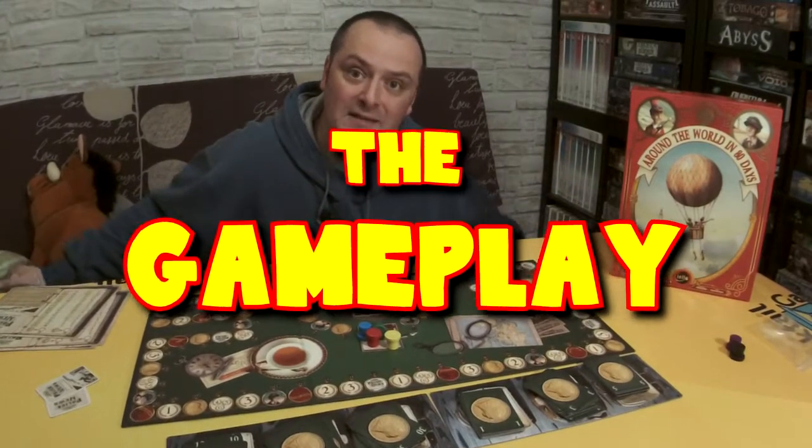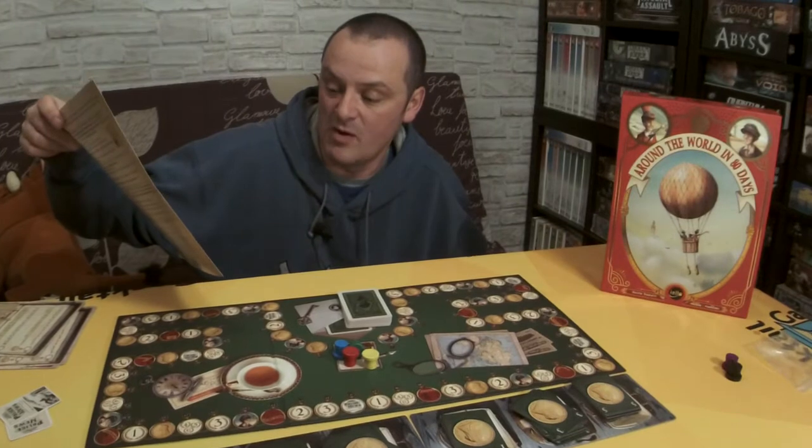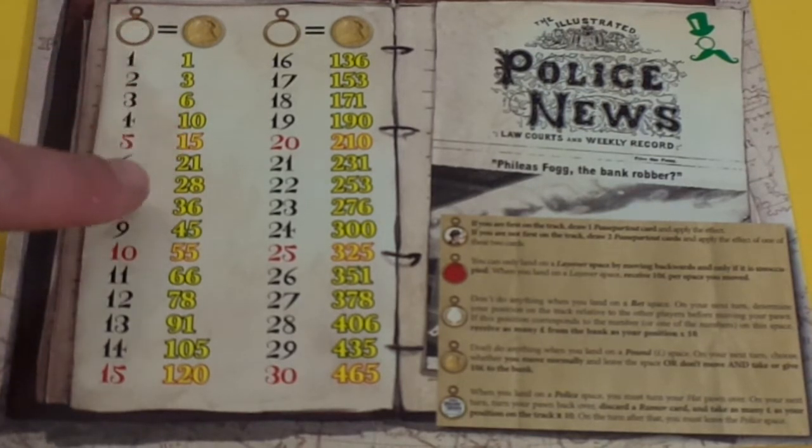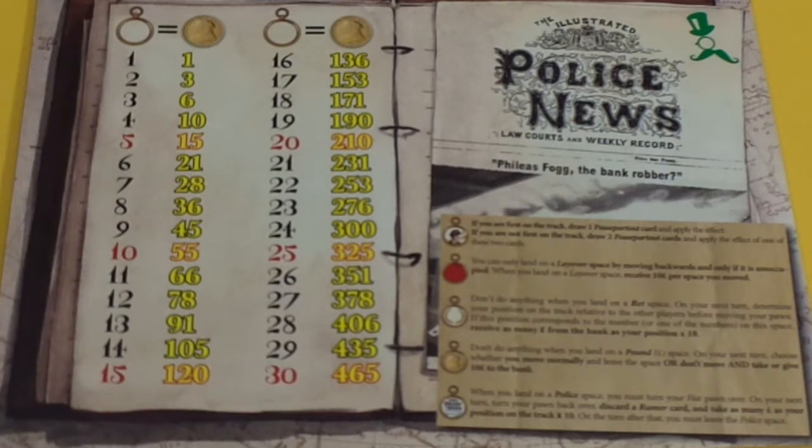You'll need to choose a first player any way you wish, or follow the instructions which say the player who most recently visited London — which isn't really going to work for people who live in London. Once you choose your first player, you're ready to go. But there's no dice — what you'll be doing is deciding how many spaces you wish to move depending on how much money you're willing to pay. That's where the travel journal comes into play. Moving one space costs one pound, moving five spaces costs 15 pounds, and this can go all the way up to 30 spaces costing 465 pounds.